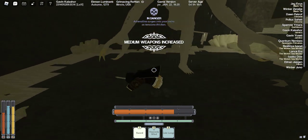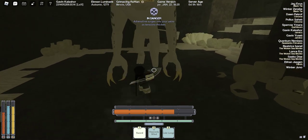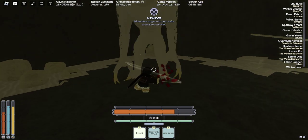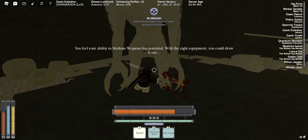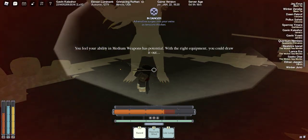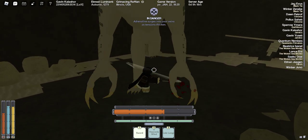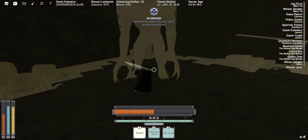You can get three swings off when it does the double swing — one, two, and three — and then it's gonna kick, or it's gonna hit with its claws, it's gonna kick again, and you can get three hits here.